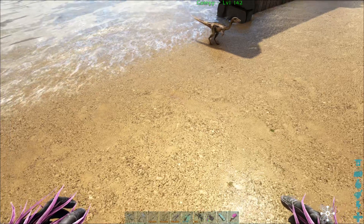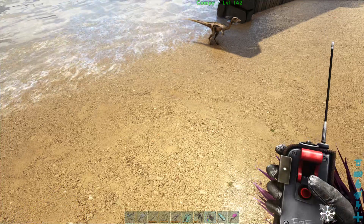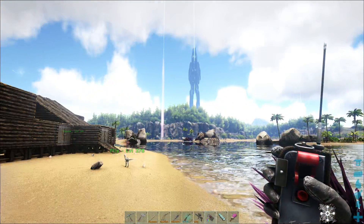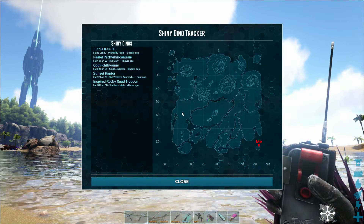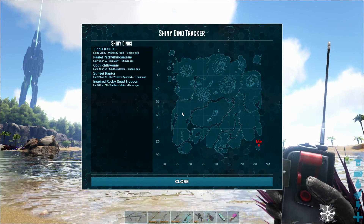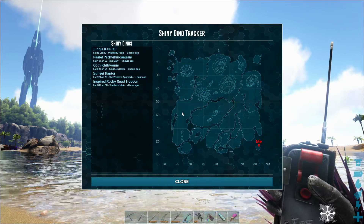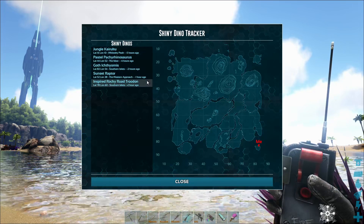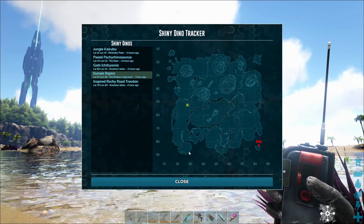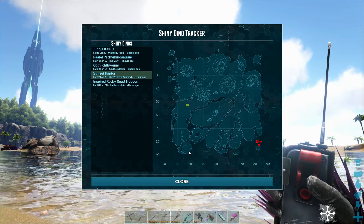A little bit about my kit: I have this, which is a shiny detector. It's part of the shiny mod. So we have a crudon, sunset raptor colored, dolphin — nothing I really want. That raptor though. I have a base over there, but not really interested in that. We have hybrid stuff to do.